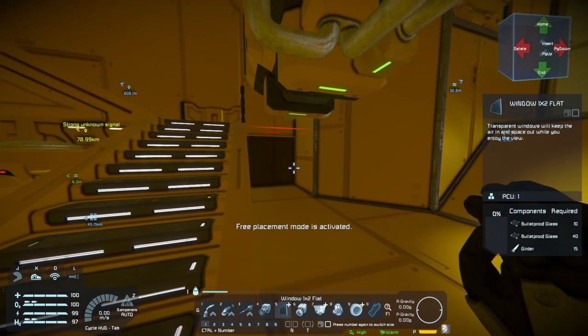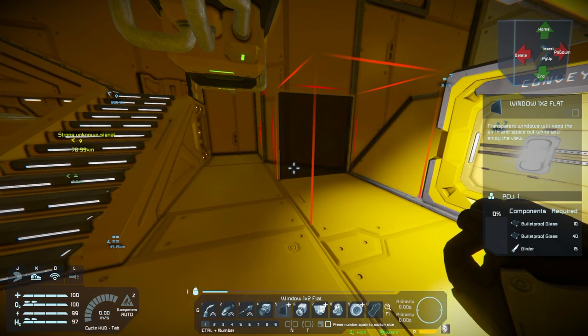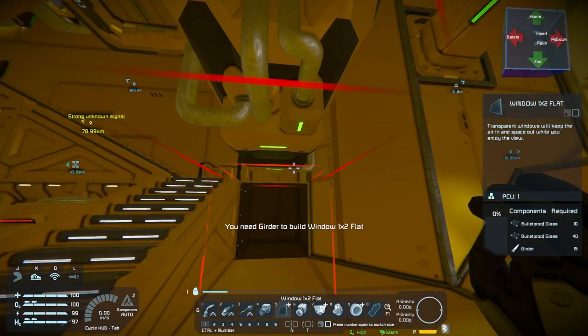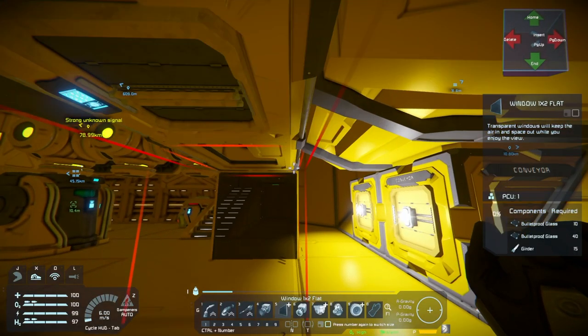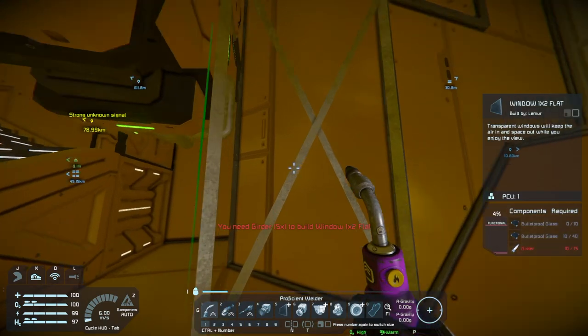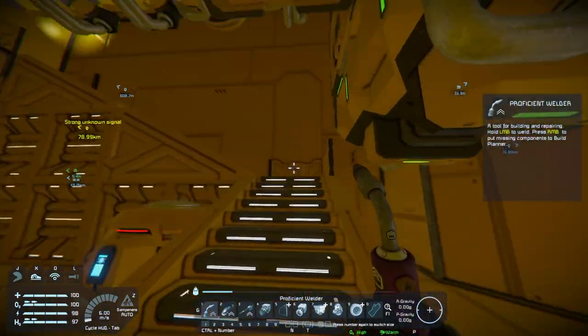You just hit the number and it places the block down as long as you have the base components. For example, placing a one-by-two window requires girders and bulletproof glass. I have no girders on me, so when I click to place it, it says I need a girder first. It places down a skeleton frame - let me find some girders and show you. You place it down, bring your welder over, and weld it. It starts to change and finishes building.